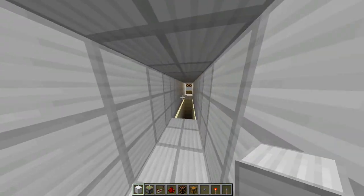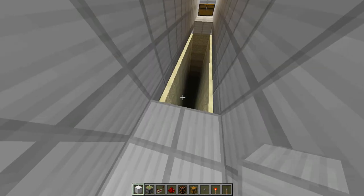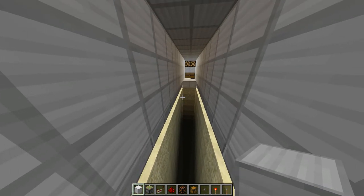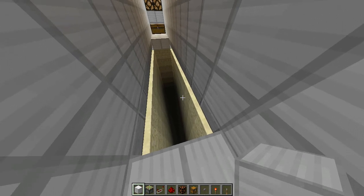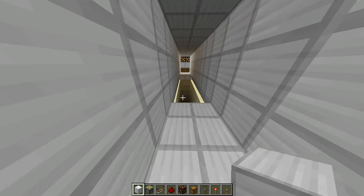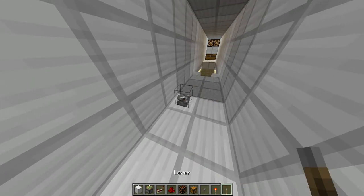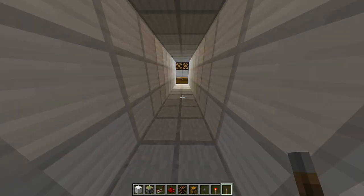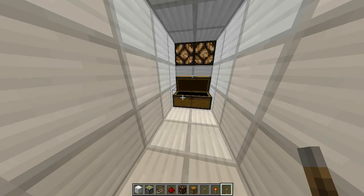Today I'm back with another contraption: the retracting floor. Here's this hallway — there's a big pit down there. Let's just say it goes about to the void. But how do we get across? Place down a lever — voila, we have a beautiful pathway right into a chest filled with absolutely nothing.